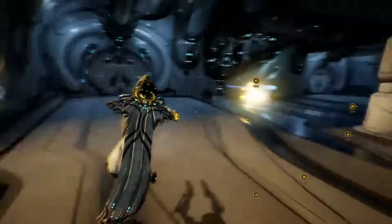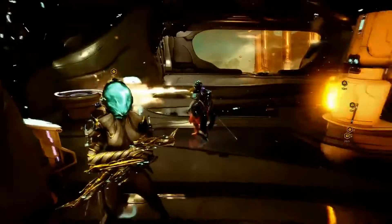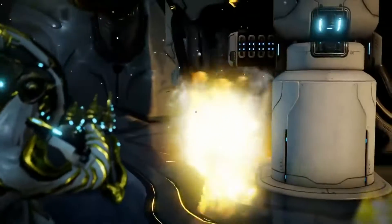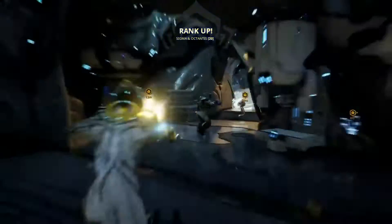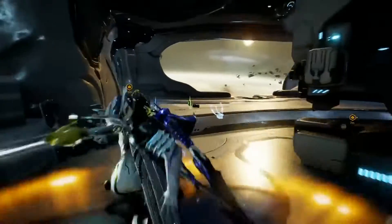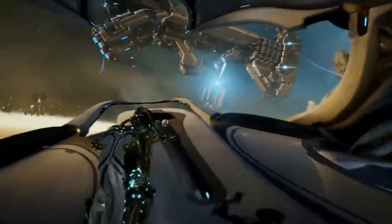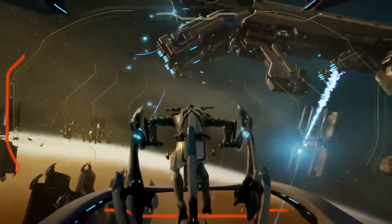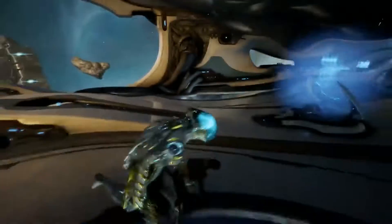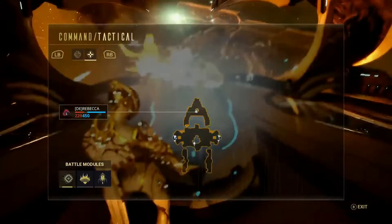We do have Sanctuary Onslaught, but maybe something else to spice it up. Now, one thing I thought when I saw the stream — I thought the ship was on rails and had a certain dedicated path. But no, you can completely move around freely in the battle area, which I really like. I thought it was going to be on rails, but you can move around freely, destroy meteors, and destroy structures that are there.